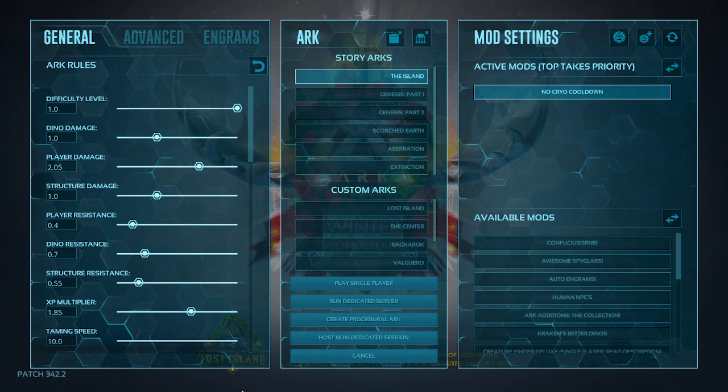For structures, again, that's so they're not immediately destroyed by rexes. For your XP multiplier, bump that up to 1.85 — it's almost double. This will make it so that the first 30 to 50 levels you can easily get by just crafting and killing dinosaurs. While you're getting everything set up and going, you should be able to reach level 30 to 50 pretty easily.